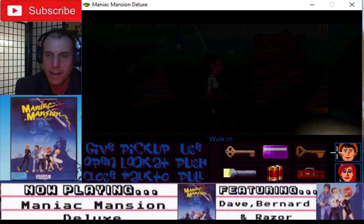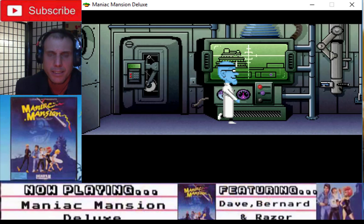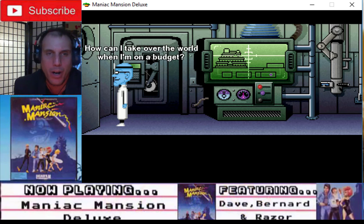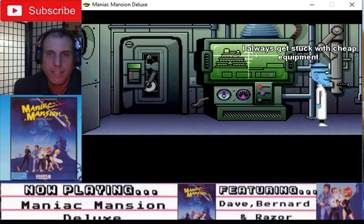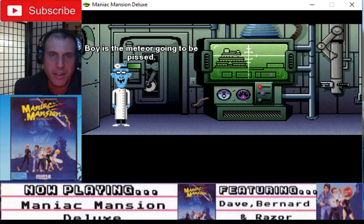What happened? Okay. Dave — oh, not again. 'How can I take over the world when I'm on a budget? I always get stuck with cheap equipment. Boy, is the meteor going to be pissed.'